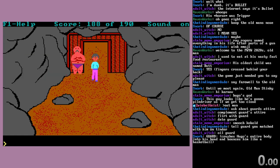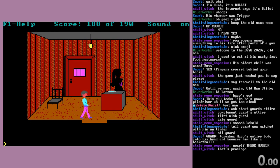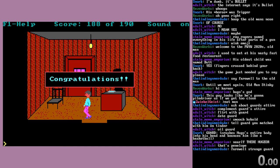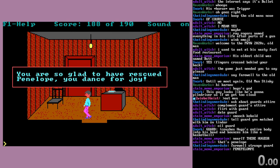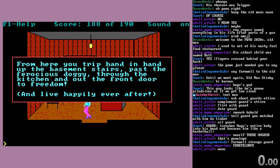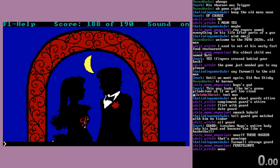Here we are with 188 out of 190 points, because we didn't pick up the pumpkin before we broke it. There's just one black pixel stray dot - I've never noticed that. Hugo's very excited. Congratulations! That's Penelope's silhouette. 'You're so glad to have rescued Penelope, you dance for joy! After cutting her ropes with your penknife, you open the bolts of the jail door and find yourself back in the basement. From here, you trip hand in hand up the basement stairs, past the ferocious doggy, through the kitchen, and out the front door to freedom. And live happily ever after.'